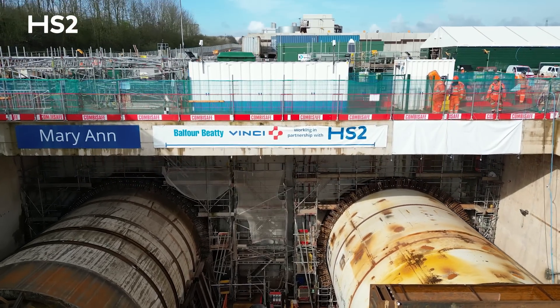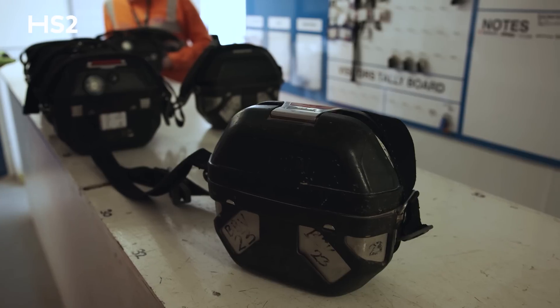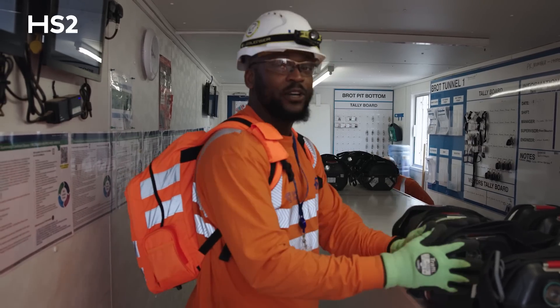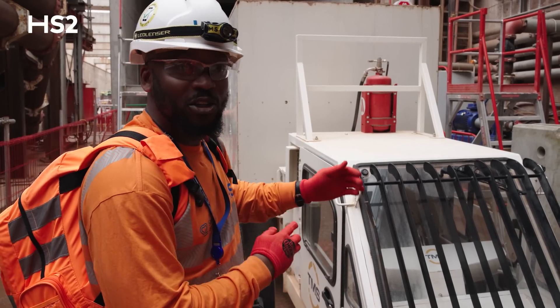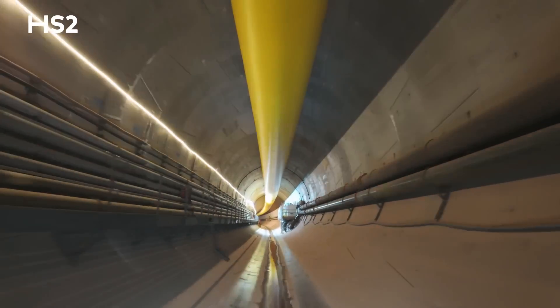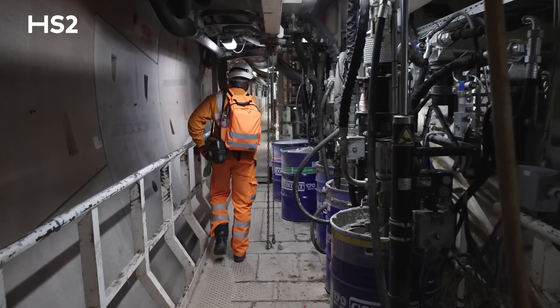We're in Bromford East today and we're at the pit top, which is above ground. We've got two TBMs mining all the way to the endpoints. We're going to go through the tally hut to get signed in, where they get our IDs and know who's on the ground at any time. This is where we drop our cards and collect the self-rescue sets before we board the PSV, which will take us into the tunnel where Mary Ann is — that's the name of the TBM we're going to visit.